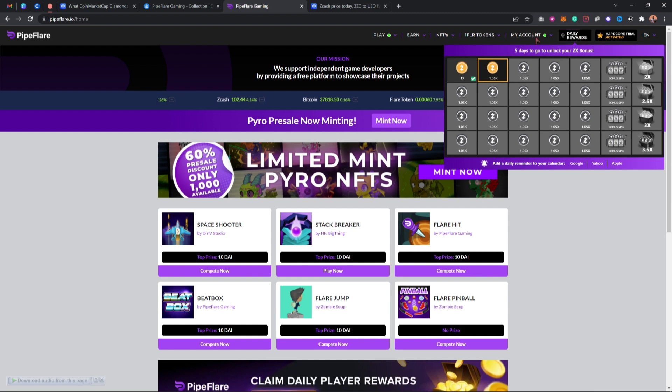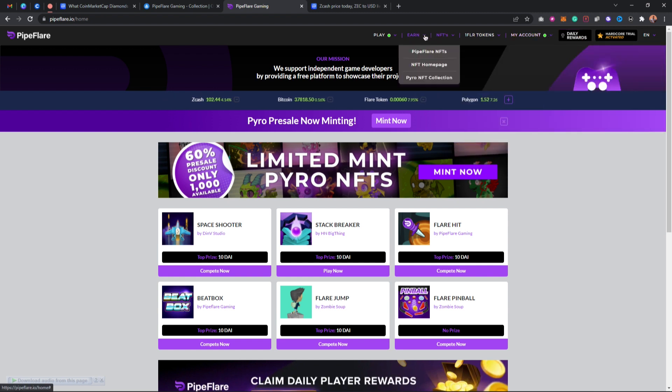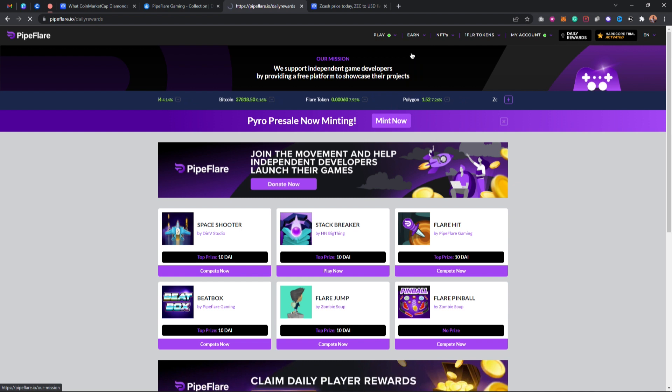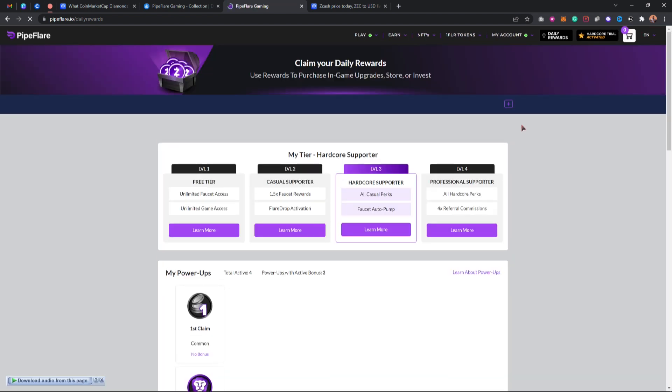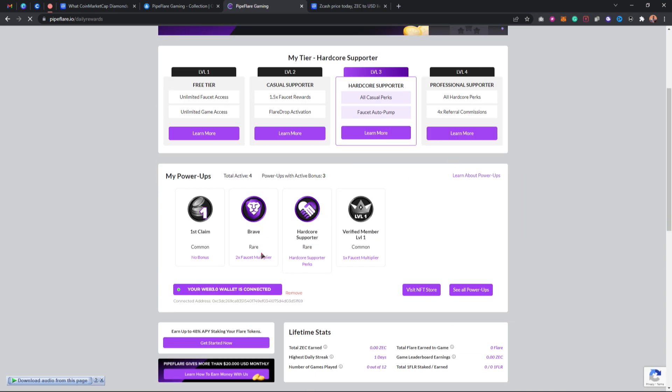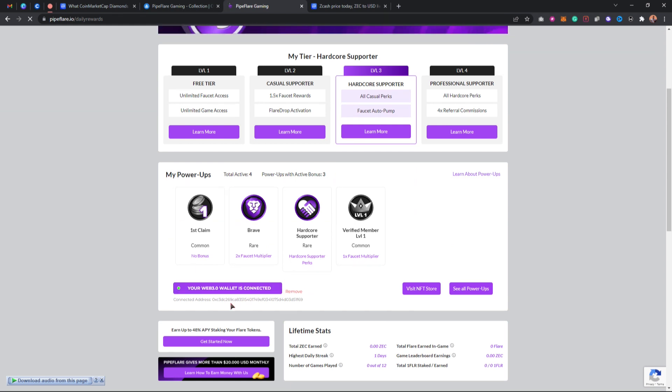If clicking isn't working, come to the menu and click on 'Daily Reward' — that will take you to the daily reward section where you can connect your MetaMask account. If you scroll down, you'll notice your MetaMask account is connected below 'My Power Ups.' You can see your Web3 wallet is connected.